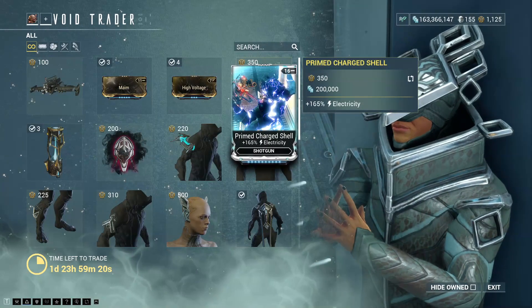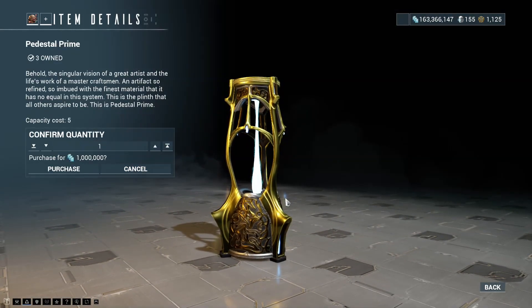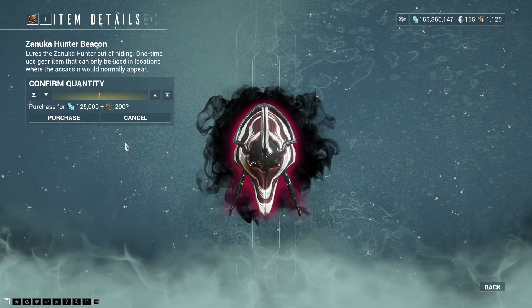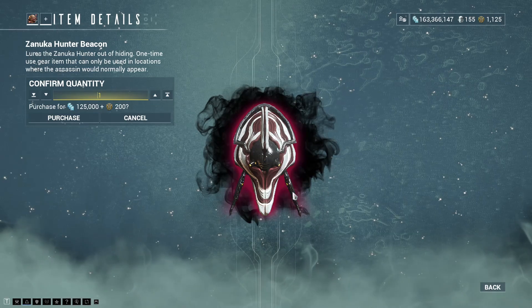Prime Charge Shell, 165% electricity for the shotgun. The Pedestal Prime — not often this thing turns up, though I still think the Pedestal Umbra, or Umbra Pedestal, or whatever that is called, looks slightly better. The Zanooka Hunter Beacon — you can use it once per mission, but you can have many, and it will summon Zanooka to you.